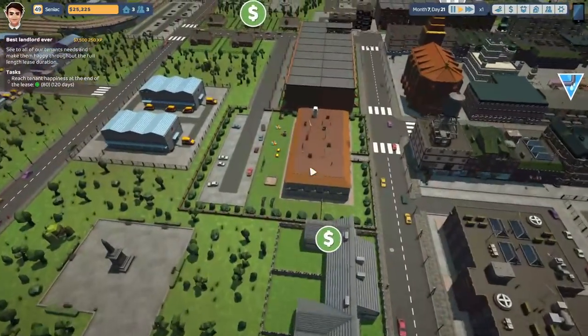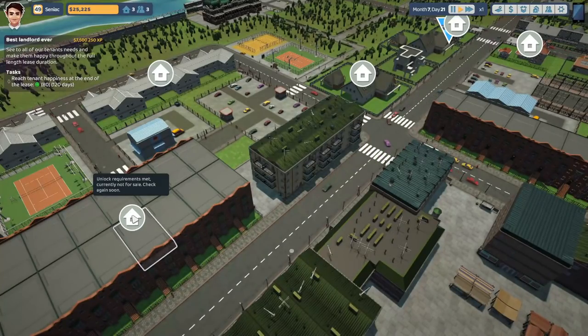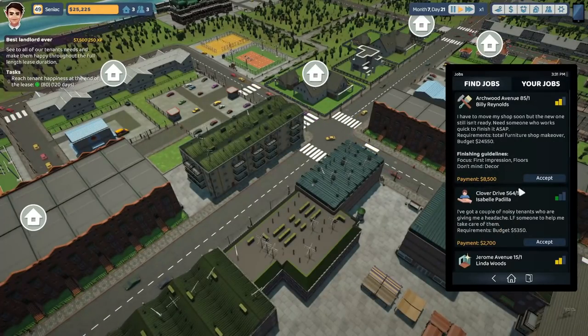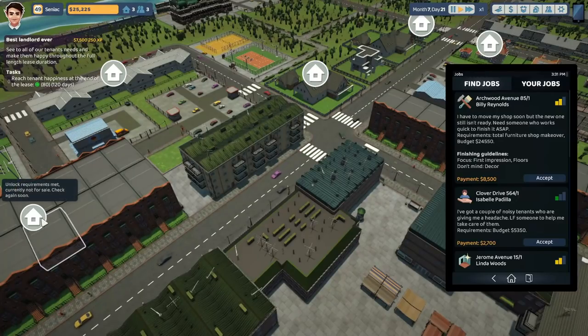I want to go to the slums, because last episode I learned some properties are unavailable. This one is currently unavailable because we don't meet the requirements for sale, which means there are certain jobs and tasks I need to do to unlock this property. There are jobs I don't like doing, like finding tenants — some I skip — but you've got to get the best score to unlock them.